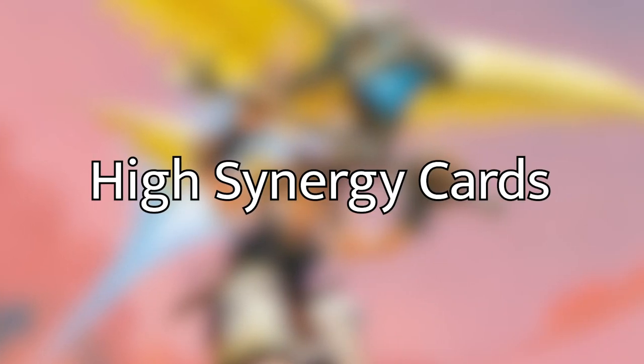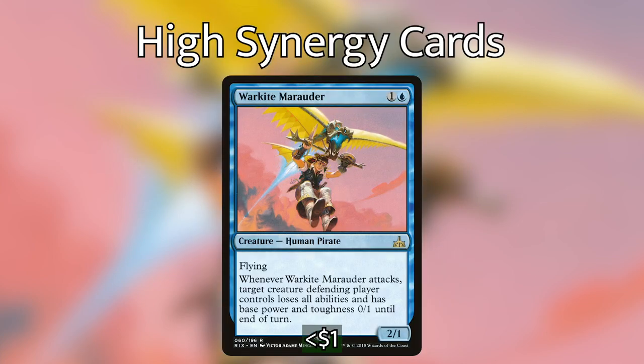The first cards you are definitely going to want to include in any deck with Malcolm as a commander are, obviously, pirates with evasion abilities such as flying, unblockable, menace, or even trample that are also cheap to cast. War Kite Marauder is one of my favorite cards because whenever he attacks, target creature the defending player controls loses all abilities and has base power and toughness 0/1 until end of turn, making it much more likely your pirates get through and deal their damage.